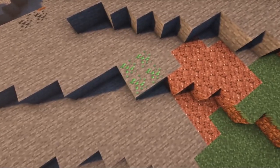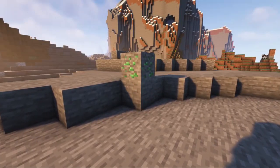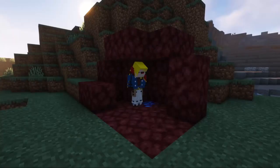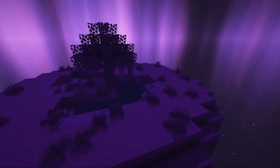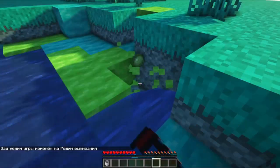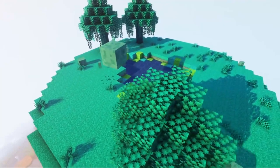About world generation: this mod adds two new types of ore — copper, which can be found in the ordinary world, and cobalt, which can only be found in the Nether. Traveling through the worlds of Minecraft, you can also meet slime islands, where you can easily find slimes and a new kind of liquid slime.